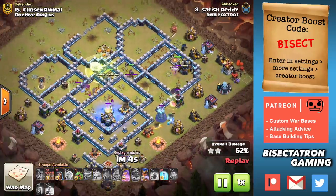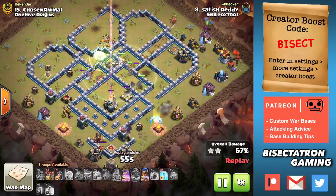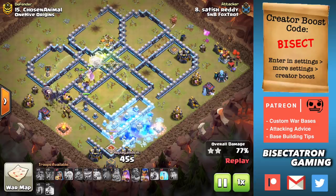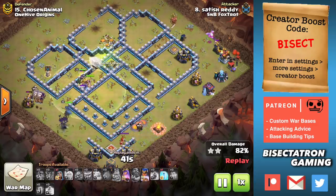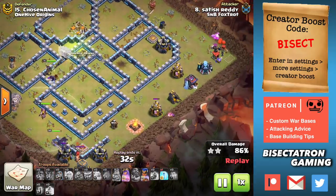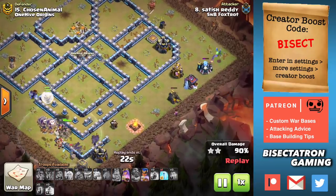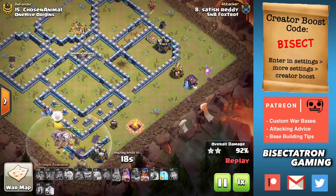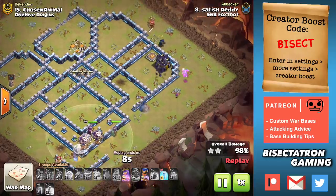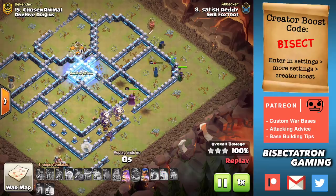Ice Golems are used again to tank some of these back-end Wizard Towers. It's really about whether you can get those bats to move into the base without too much stopping them. Typically with healers on your Pekkas or Yetis, you're going to be okay — they won't get destroyed even if the Eagle Artillery shows up or there are Scattershots. The main thing is making sure they tank so the bats can do their job. For base builders: you cannot allow Ice Golems to tank your back-end Wizard Towers. Especially opposite the Town Hall, if you have single Infernos and not many Scattershots, make sure Wizard Towers can't be tanked by Ice Golems. Put some mortars out there or place them deeper in your base so someone can't easily drop an Ice Golem to tank them.